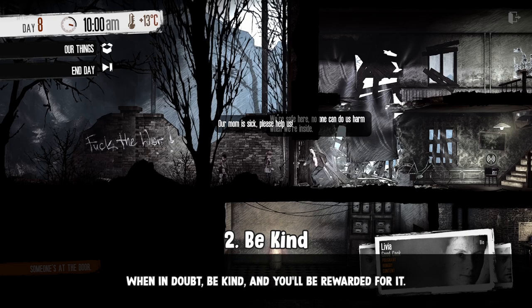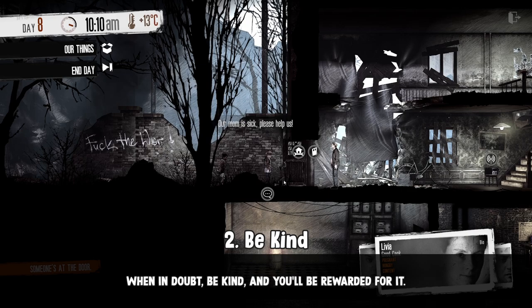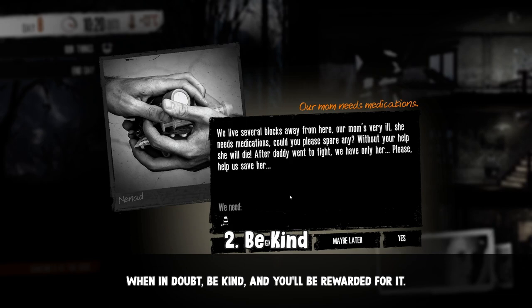Be kind. 11-bit Studio's whole design philosophy is that actions are just choices and consequences. I personally only did what seemed to be morally right, and I've always been rewarded later on. I'm not telling you to do exactly what I did, just try to be kind.